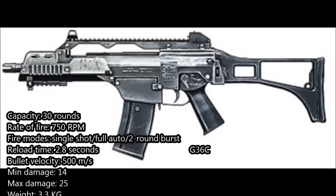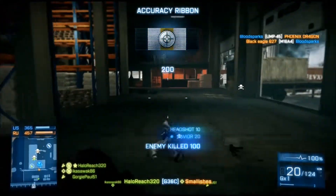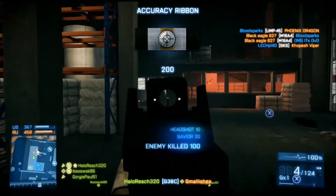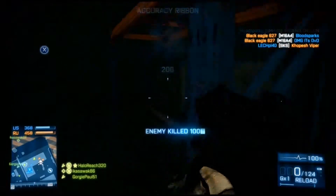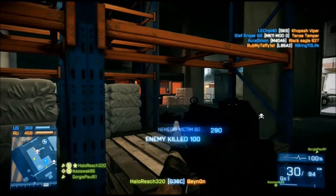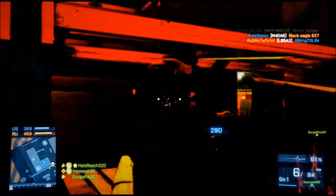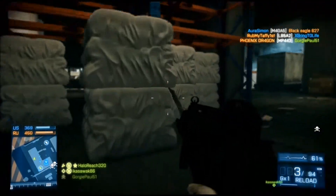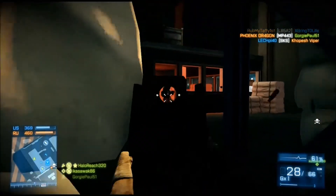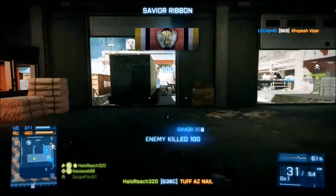Next up is the G36C, which is returning to Battlefield 4. It has the same magazine capacity as the M4A1 — 30 rounds. It has a rate of fire of 750 rounds per minute and the fire modes are single shot, fully automatic, and 2-shot burst. The reload time is 2.8 seconds, the minimum damage is 14, the maximum damage is 25, and the weight for the weapon is 3.3 kilograms.